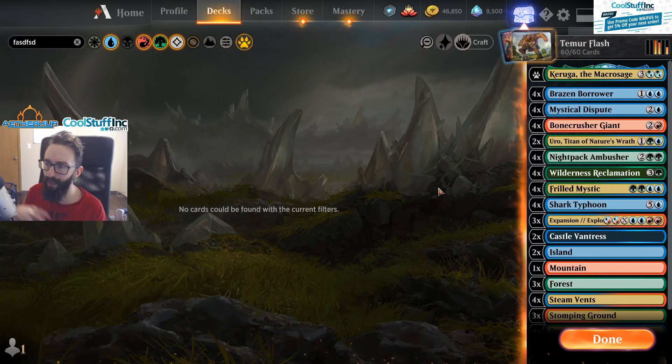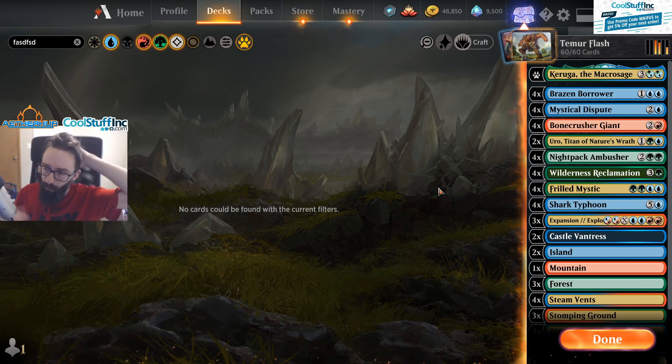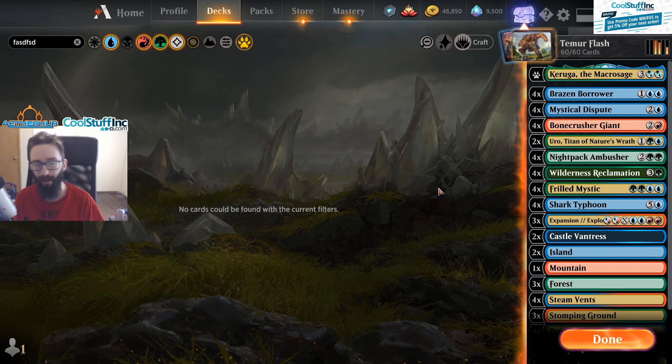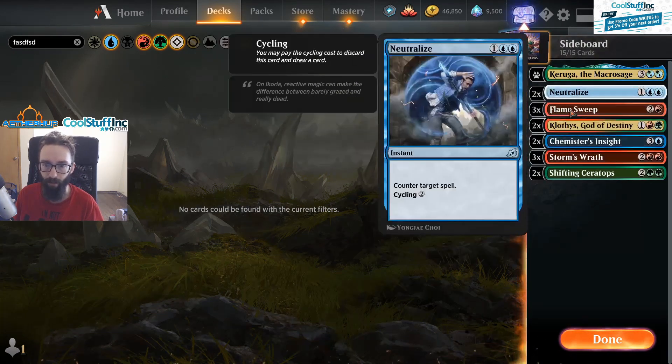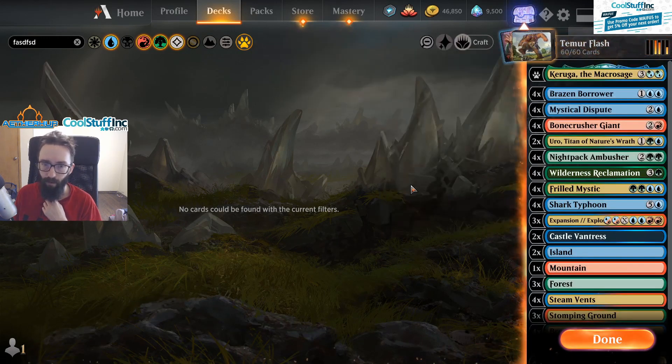I think there might be a sideboard guide on Aether Hub for this — if not, just ping me on stream and I'll make one on the spot. So far I've just been winging it and it's a pretty strong deck. Against aggro, you just bring in your Flame Sweep, Storm's Wrath — it's not too hard. For control, bring in some Neutralizes and extra counter spells.